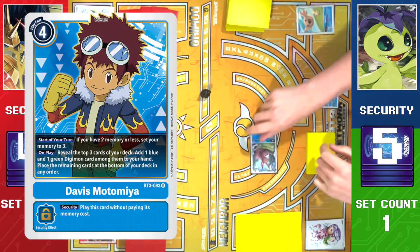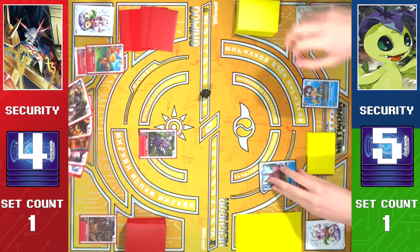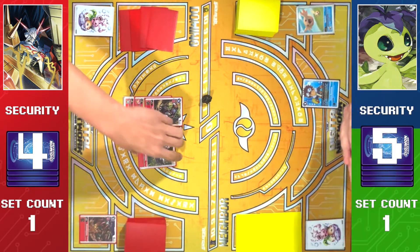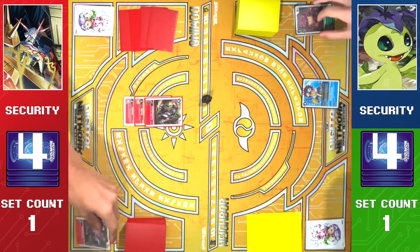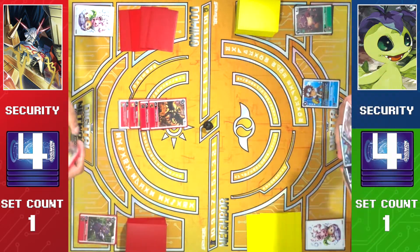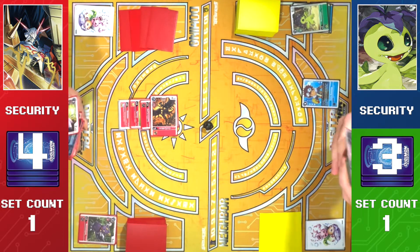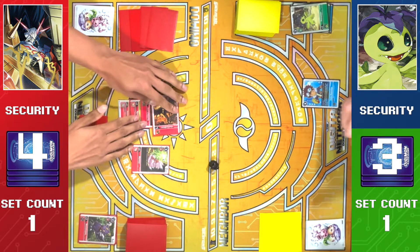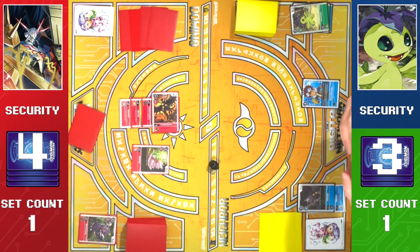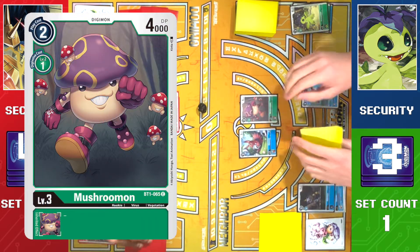I'll play Davis — I'm gonna add this guy. Draw. Let's promote. Let's go for one. Swing. Mushroom. I think it's actually smart to do this. Swing — nine. All but one card there hurt me. Let me just do this. We draw. We hatch. Digivolve. We draw. We play it for two. We play it for two. Draw.